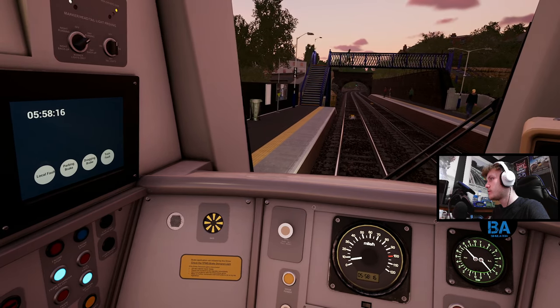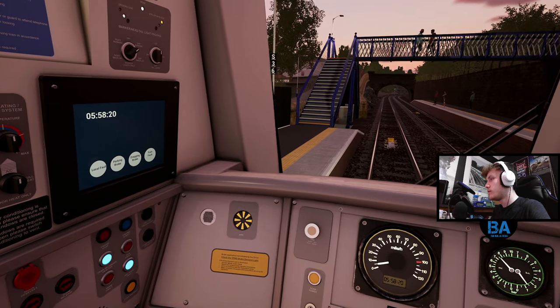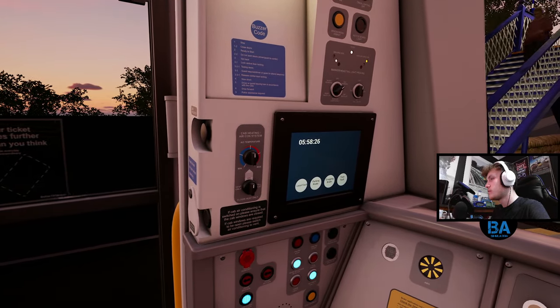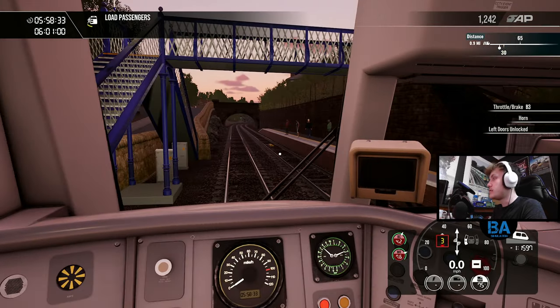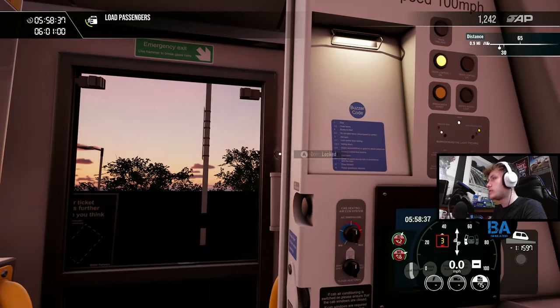There is Kinghorn. Train stop. Oh, that was a nice stop. There we go. And we're here. We've got three minutes to spare. This is quite a lenient timetable, but we'll take it.